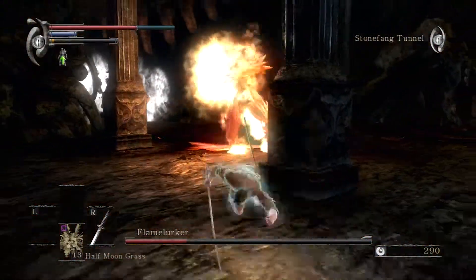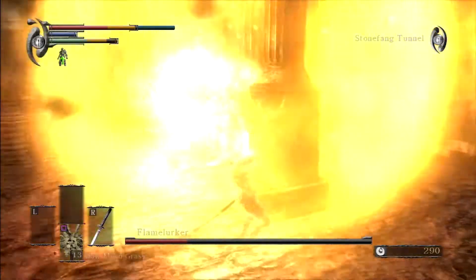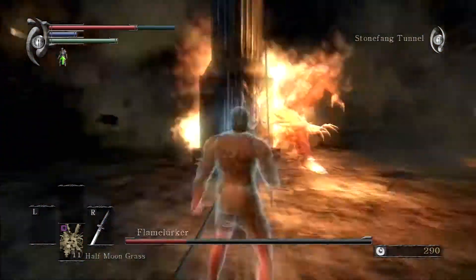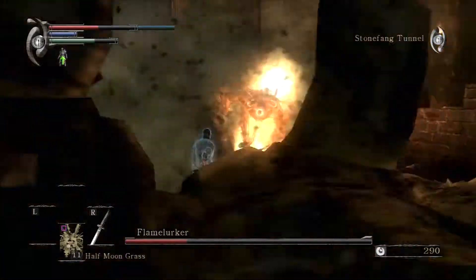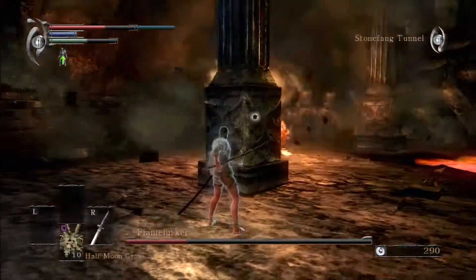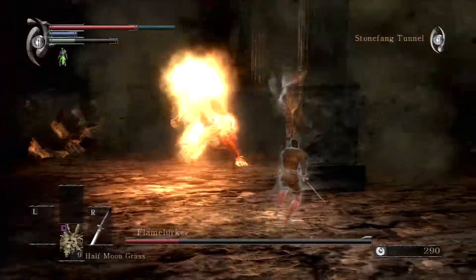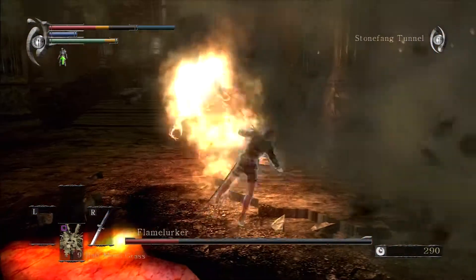Just pretend his health bar is at three-quarters now — that's the best way to deal with the stress of the final phase. As you can see I just started rolling a lot; using your iframes here is a really good solution. I'm also using the pillar because you really need it to make this work. If you don't use the pillar you'd need better equipment than I have — I'm only around level 35 right now. If I was better prepared maybe I could have done it without the pillar, but that wouldn't be as fun.